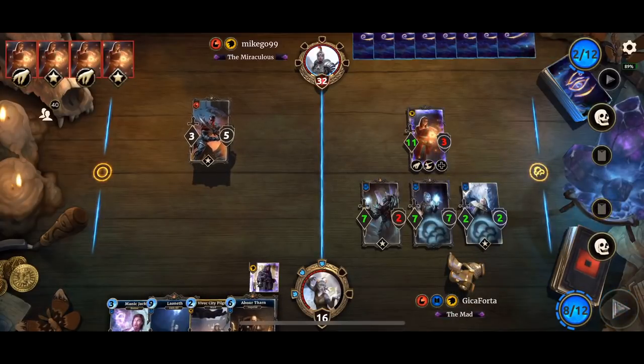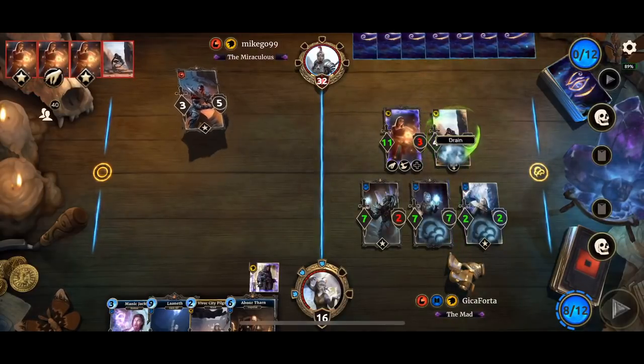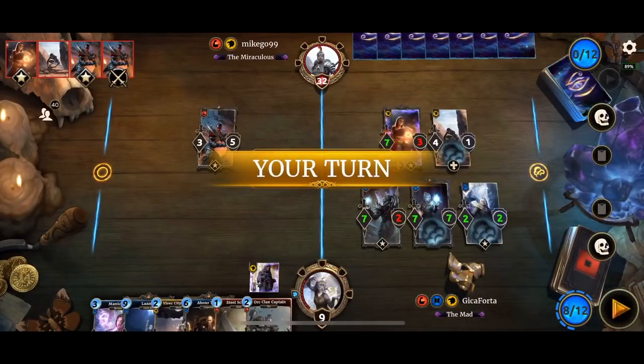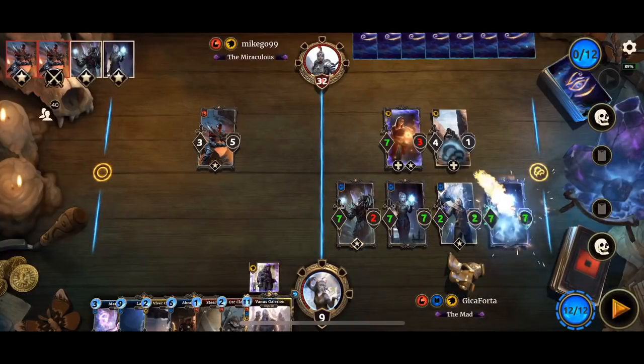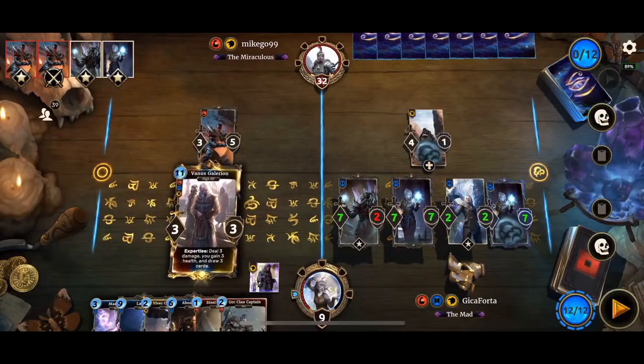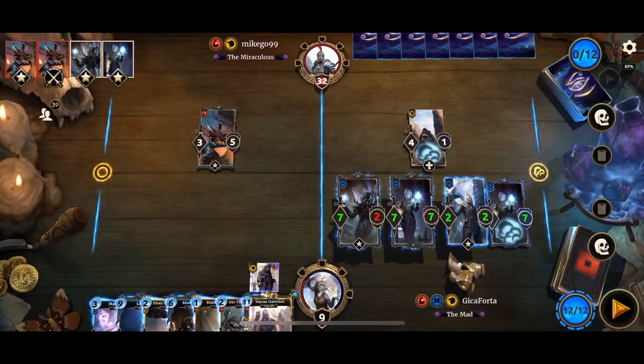We've got Abnathon. He's dropping for some Rage for certain. Excellent — finally something good. We're dead next turn because Reeve has like 9 damage. We can't remove Reeve — that's 6 plus 3, yeah, we're dead. But we can play Vanus Scalerium.